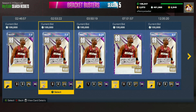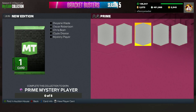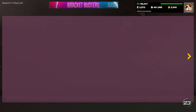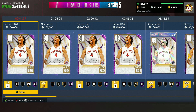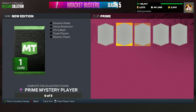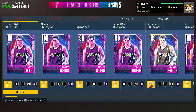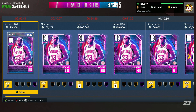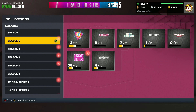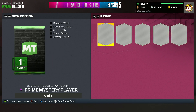The Prime lock-in is super expensive. It's probably going to be one of the best cards in the game, because if you have to lock in five Dark Matter players at around 300,000 MT each, that's 1.5 million MT on one single card. That card has to be a top card at its position, maybe even the best in the game. A card around that price tag was Dark Matter Cream, who might be the best power forward in the game. So for this Prime lock-in, we've got to go to a big name.